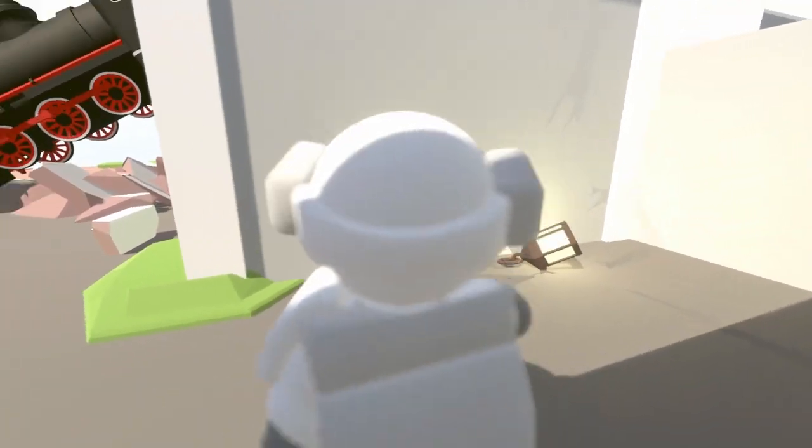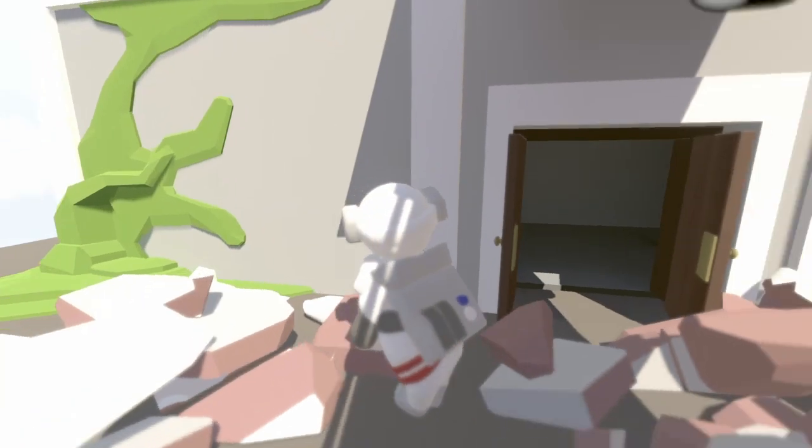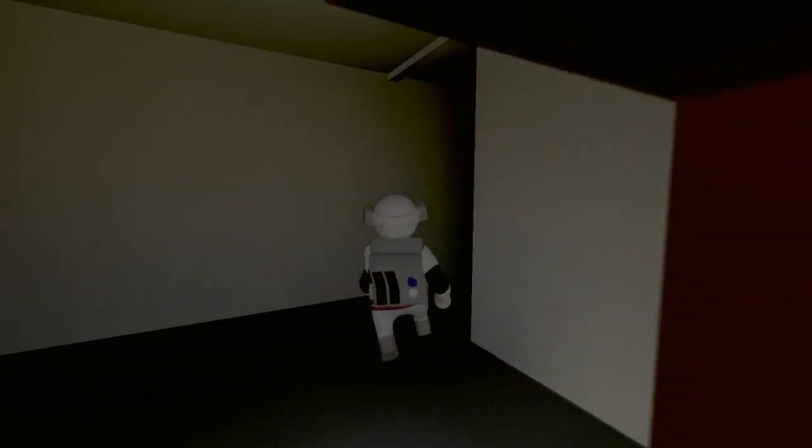We also have a hidden voice on the train level — this one was very difficult to get. I set the lantern next to the wall here. That maze I showed in part one — you actually have to do it in pitch black, which is why I put the lantern next to the wall so the light glitches through and I can sort of maneuver through the maze. If you end up getting through the rest of the maze in complete pitch black — which took me several days to figure out — you should get this hidden voice.